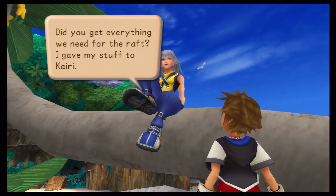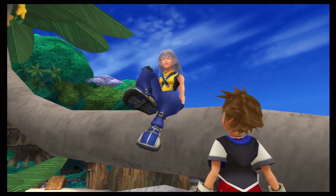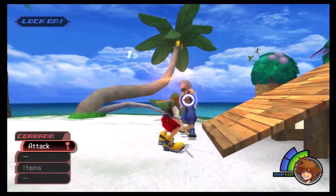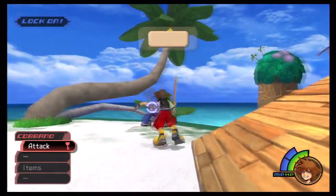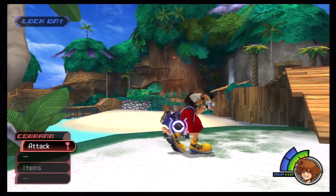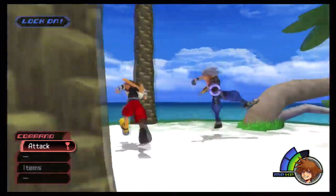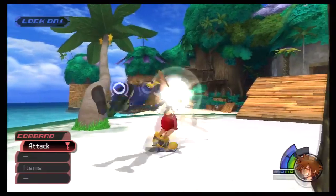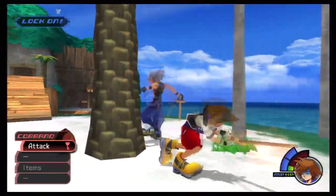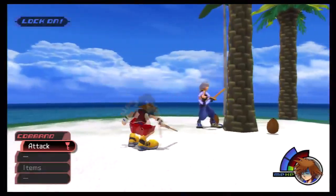Riku says: 'Did you get everything we need for that raft? I gave my stuff to Kairi. Hey Sora — how about a quick round? Grab your sword.' So fighting Riku — he is also a character that is really good for sword-to-sword combat, just like Tidus. While we're beating the crap out of Riku, let's get into the voice actors. Sora is voiced by Haley Joel Osment. Riku will flip right back up when knocked down, which is a very unpredictable attack — you have to be really quick.